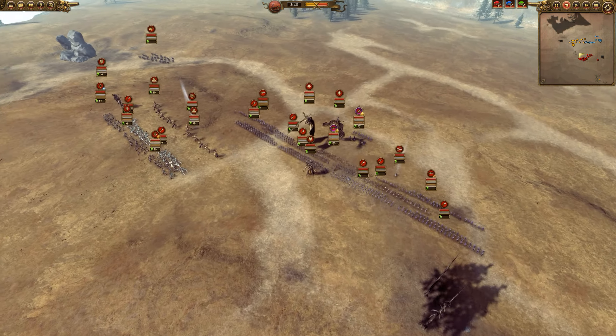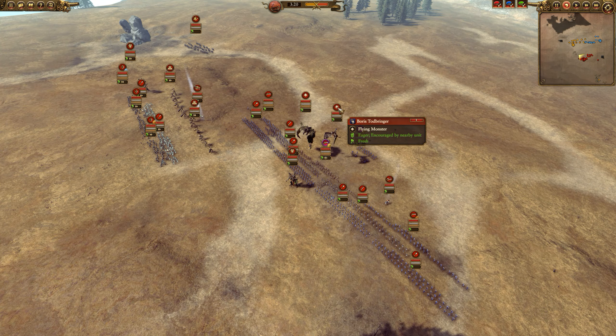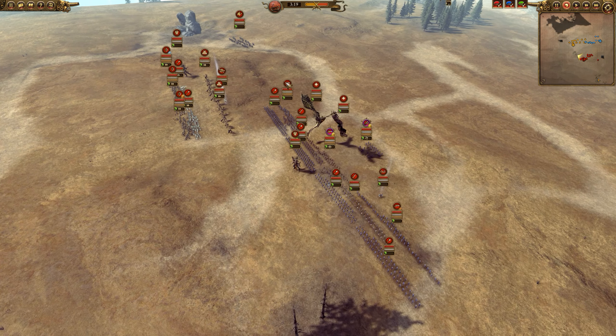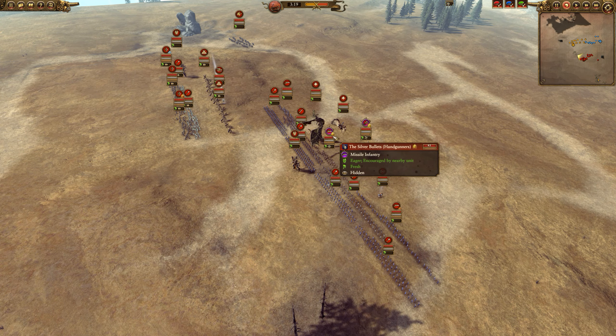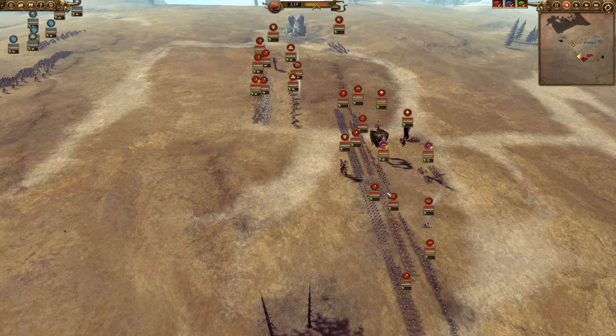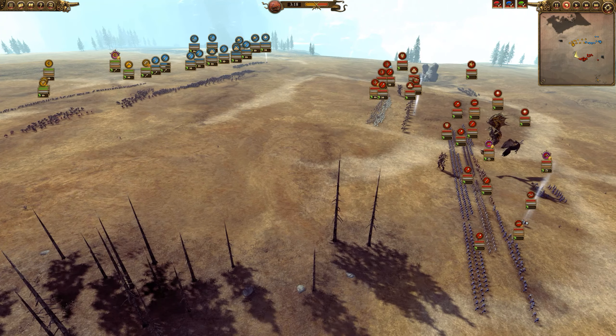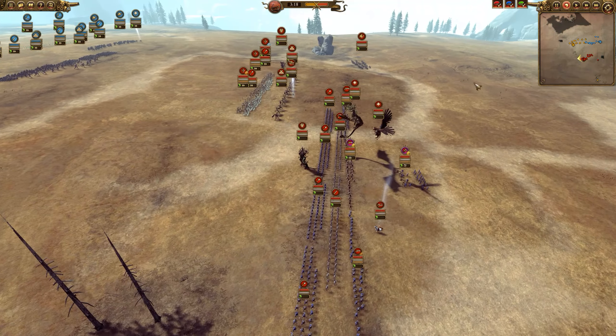For the enemy Empire player, we have the Boar's Top Ringer on the Griffon, the Hellstrom Rocket Battery, a front line of Halberds, a back line of Handgunners including the Silver Bullets, and we also have two Greatswords - so a very dense formation. I should point out that this one has lower unit counts than normal, which is unfortunate, but it happens in 2v2s.